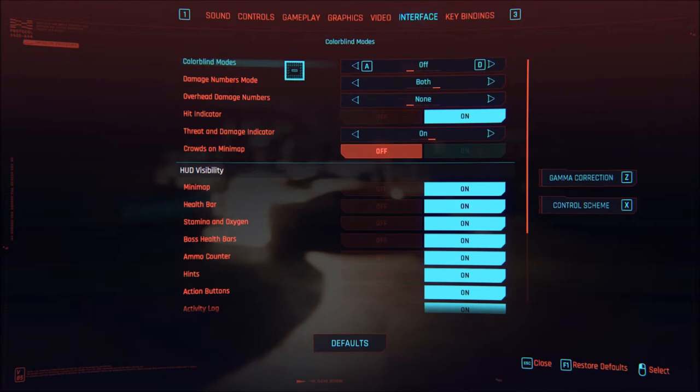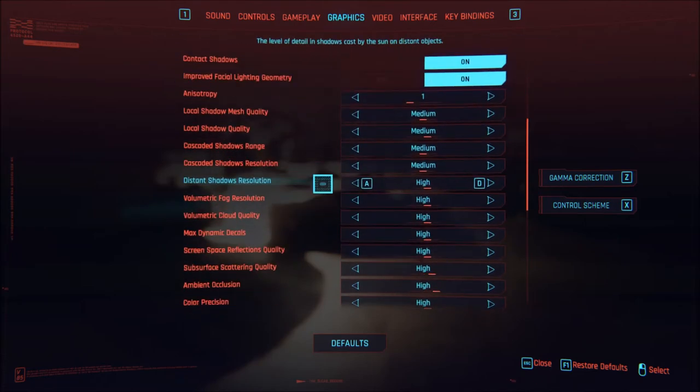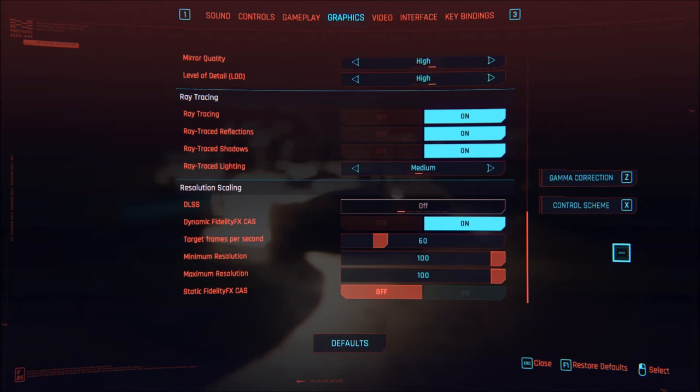It doesn't really seem to make a difference. Only when I punched everything up to high did it go from an average 30 down to like 28. So I figured, let's not go any lower — that's why I changed all the shadows to medium. Because who really looks at shadows that much? They do make a difference in performance though. The ray tracing didn't seem to make a difference. For gameplay, I put the crowd density from high down to medium.